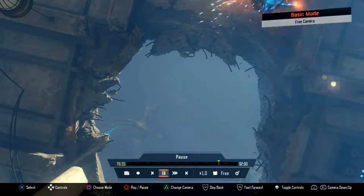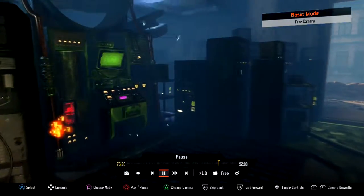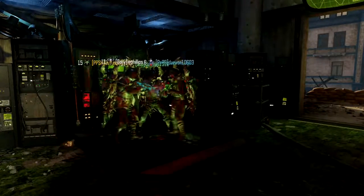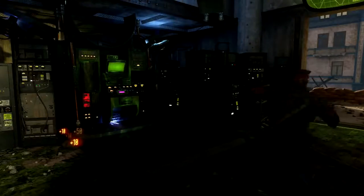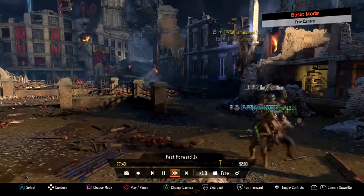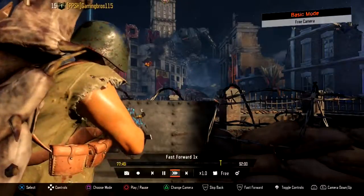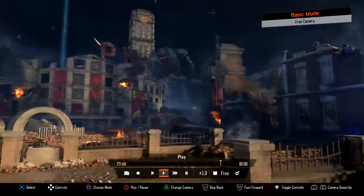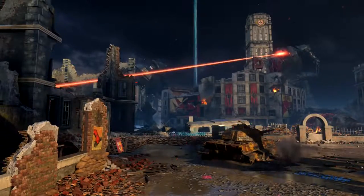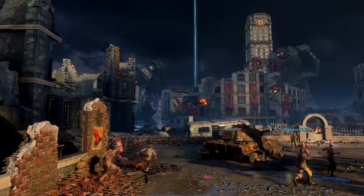Now you guys are ready to go into the boss fight. Everyone stand on the sewer grate and you'll drop down into the boss fight through the sewer system. Once you arrive, nothing will happen until you press the button. Hold X/Square on the button and the Gigant eye beam will shoot at Nikolai, queuing the boss fight.